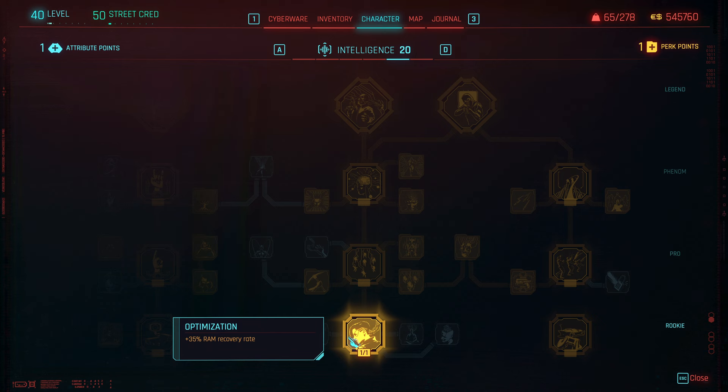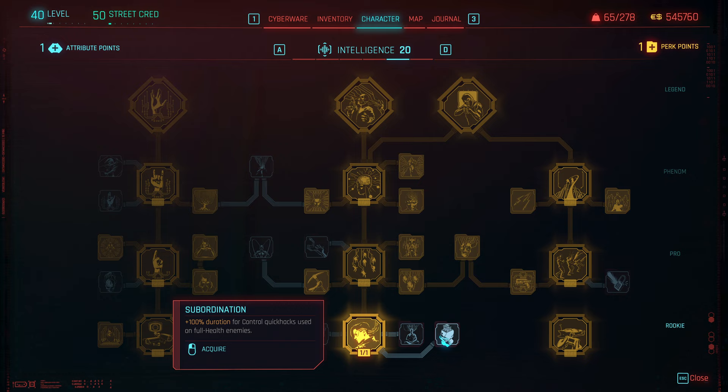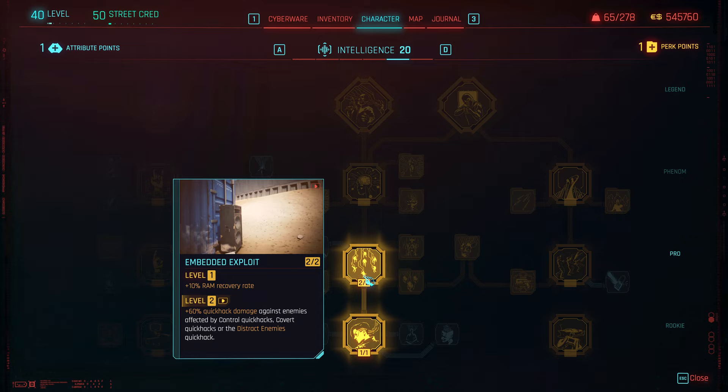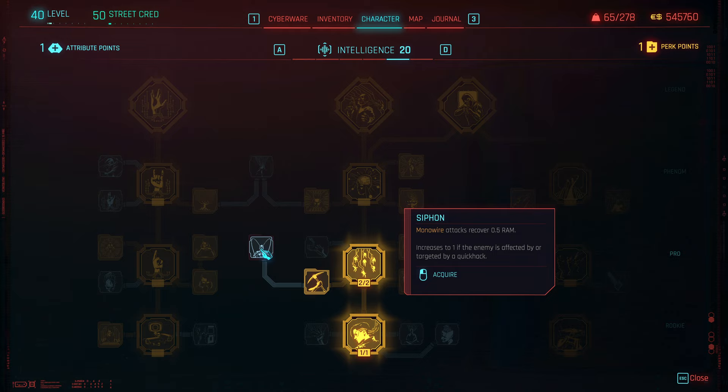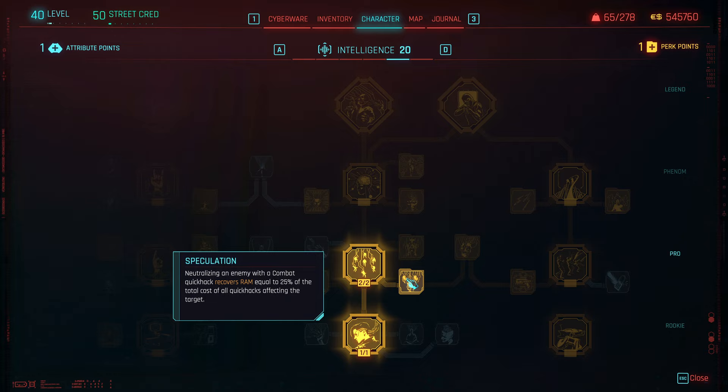Optimization is a no-brainer — just RAM recovery rate. We're not worried about Proximate Propagation because we're generally not close to targets. We're also not worried about traceability because even if stuff traces us, it's dead. After Embedded Exploit, I like getting Ice Pick — it just makes casting even cheaper. Speculation is really nice for this build: anytime we neutralize an enemy, we get back RAM equal to 25% of the total cost of quick hacks that ran on the target. Since we're working with Contagion and Overheat, this covers us back quite a bit of RAM.